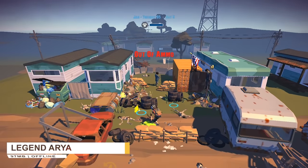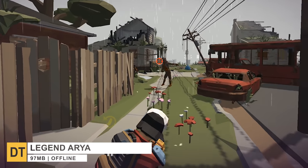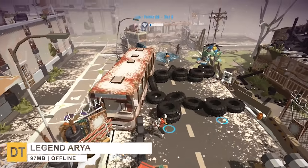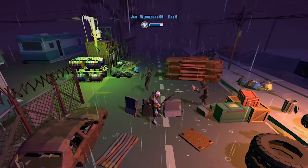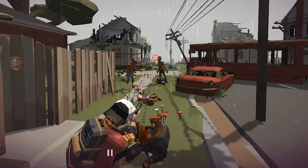Down to number 11, we have Legend Aria. This is a survival shooting game in which you control your player with only one hand. The gameplay is very simple — you only control your hero's movement and he will take care of the rest. The only downside is that level missions are short, but overall it's a good free-to-play game for time-killing on the go.